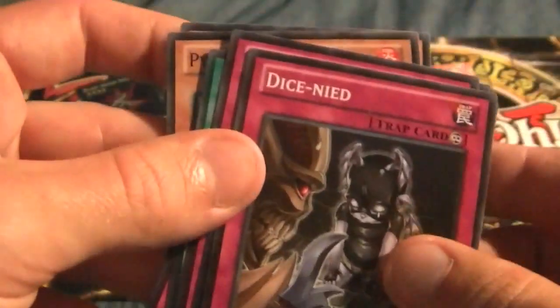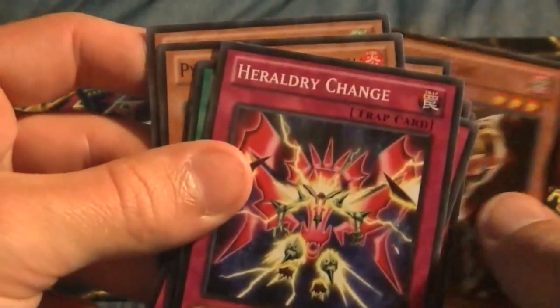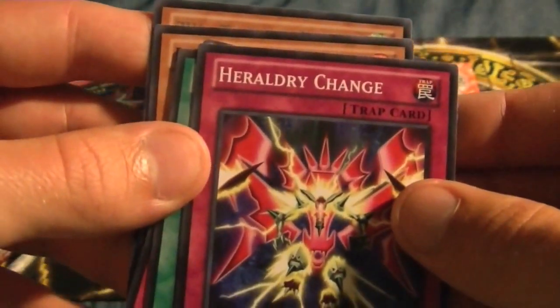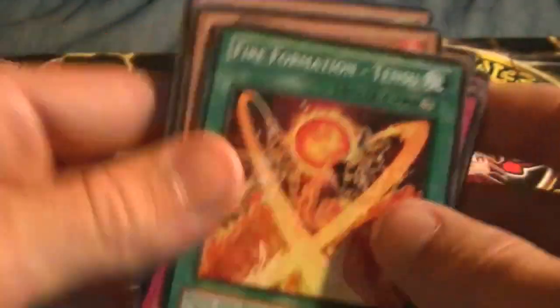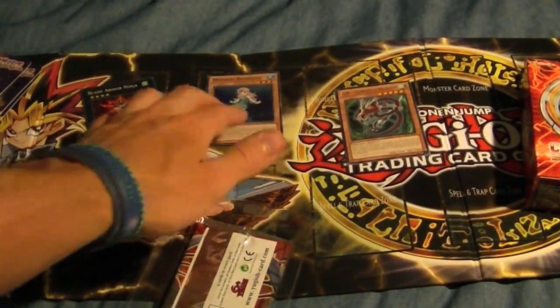Also got a Dicenide, a Garbage Ogre, and Heraldry Change. I'll take out the Rare and the Foil and set them aside — the Rare right here, the Foil right there.